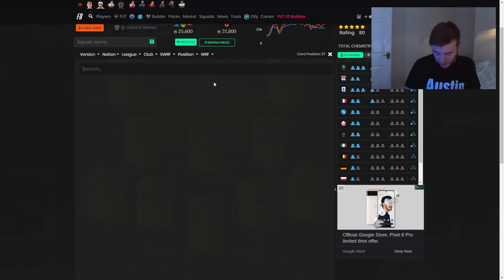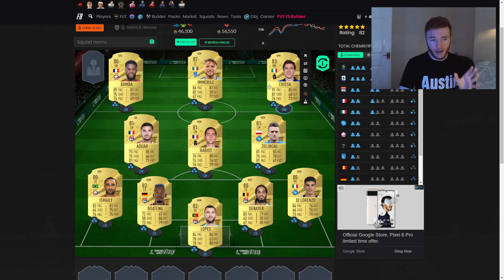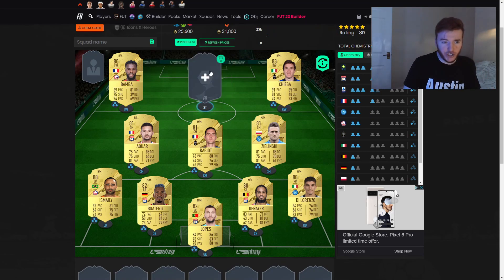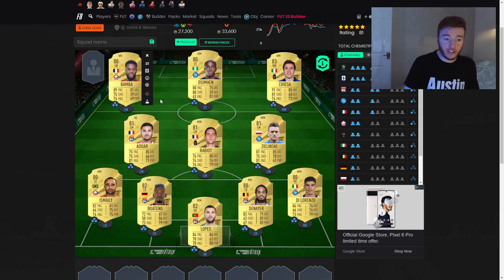To finish the team off, maybe Immobile will be a little bit expensive — but I don't think so, because in the early game 87-rated players aren't really needed for any SBCs, so walkouts are usually pretty cheap. That's why I've gone with Immobile, and as you can see every single player is now on full chem. If he is a bit too expensive, you could replace him with Osimhen and it would still get full chem, if you want to bring the pace of the team down a little. But I think you'll be fine with Immobile.